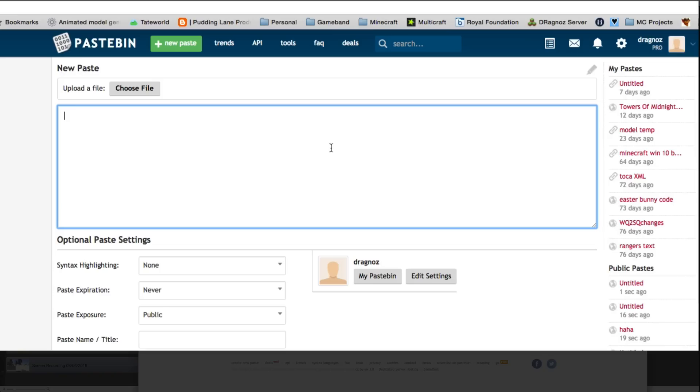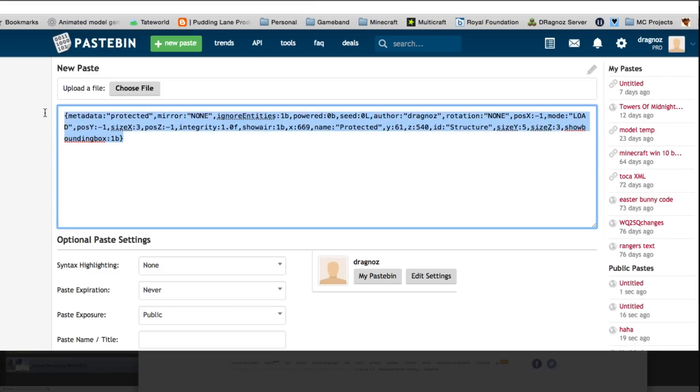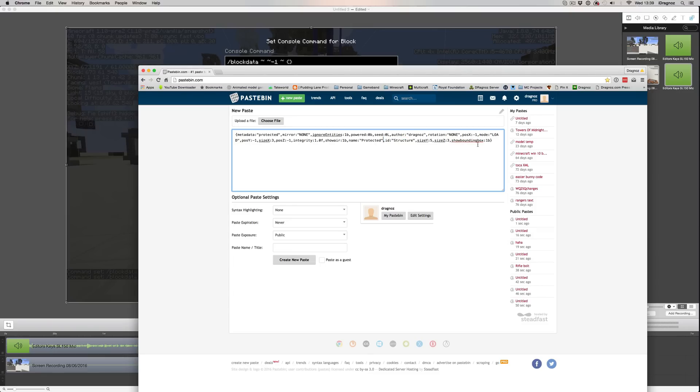Open up your favorite text editor — I'm using Pastebin — and paste it in. Now we've got all our data. I'll delete the 'data tag did not change' part. Now verify the important fields: metadata, protected, ignore entities, and make sure 'powered' is set to zero b — this is very important, otherwise it won't work. Also check seed, author, rotation, pos X, load mode, size, and pos Z — all important.